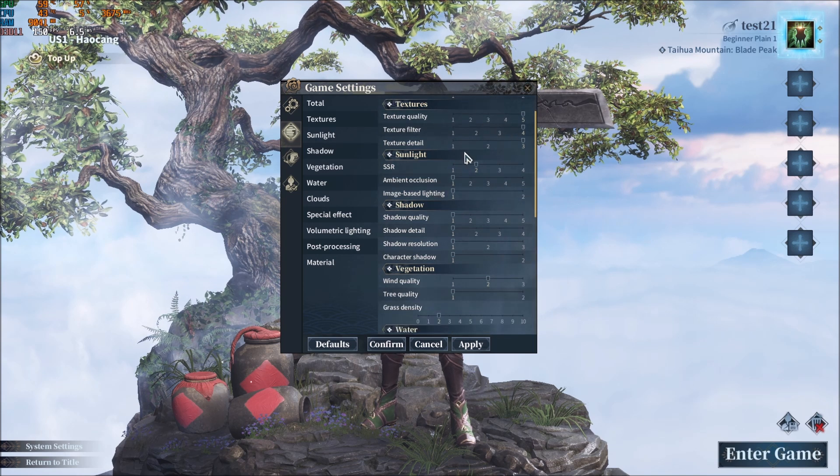Texture really depends on your VRAM. If you have more than 4GB of VRAM, you can max everything without any problem. If you have 3GB of VRAM, go with 4, 3, and 2. And if you have less than 2GB, go with 2, 1, 1.